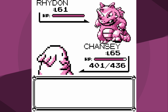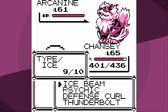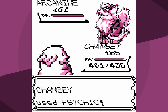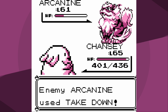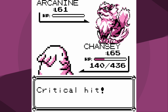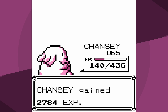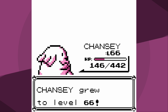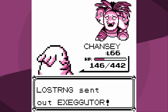Rhydon is an easy one-hit KO with Psychic or Ice Beam - three down. Next comes Arcanine with its massive attack and Takedown. I go for Psychic - I don't know what I was thinking, probably should have used Thunderbolt. Oh no - critical hit Takedown! It did knock itself out due to recoil, but the complexion of this battle has changed dramatically. We have two left: Exeggutor and Blastoise.